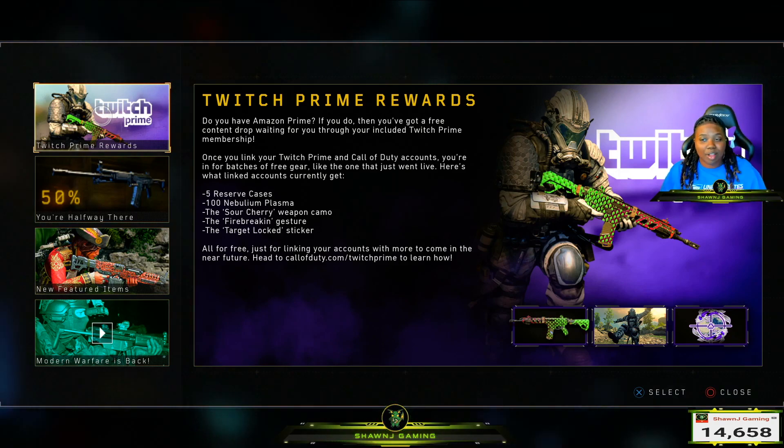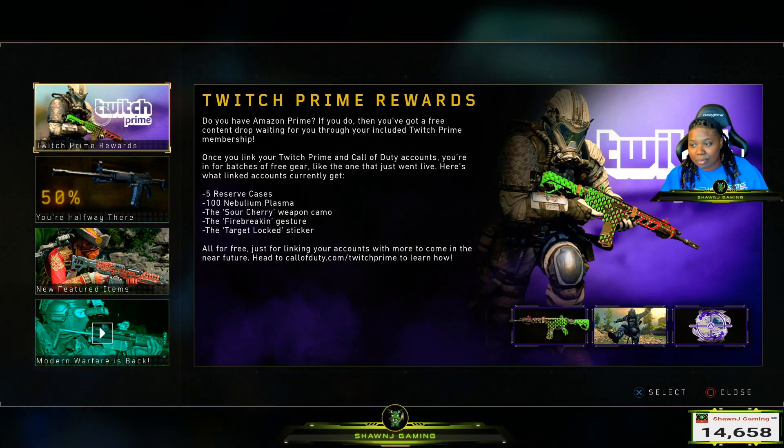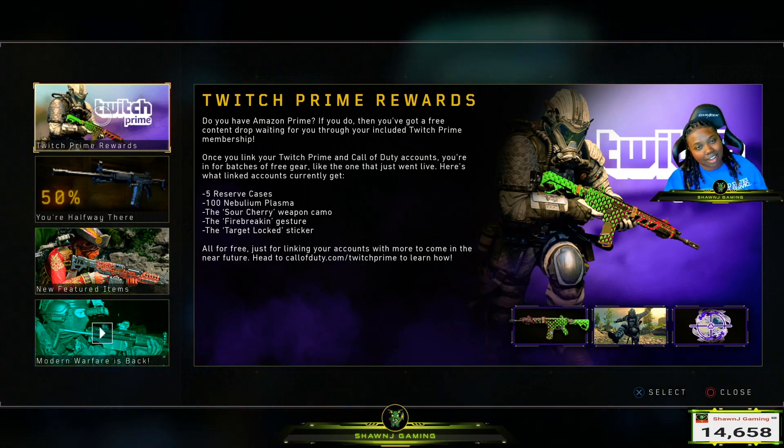As you can see on the screen when you log into Black Ops 4, it lets you know that with Twitch Prime you can get five free reserve crates, 100 nebula plasmum, the new camo, the sour cherry camo, the fire breaking gesture, and the target unlock sticker.